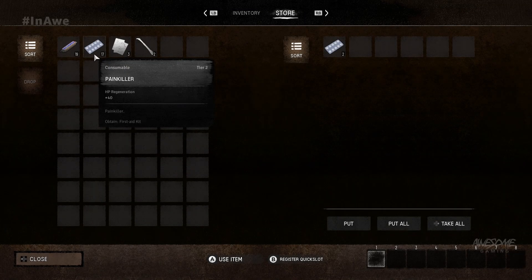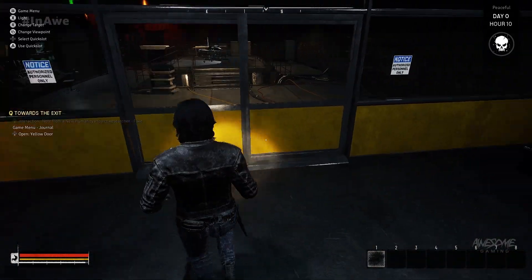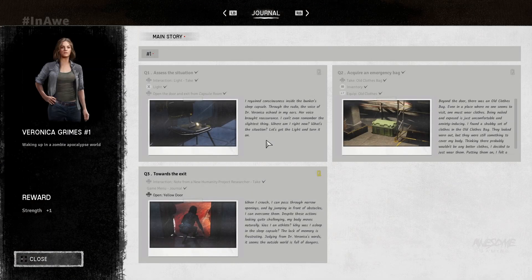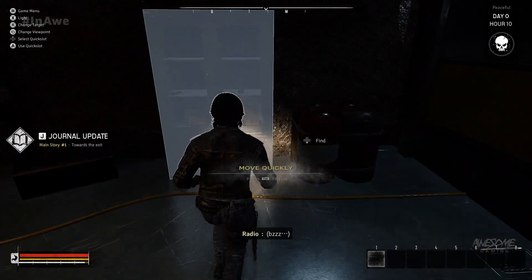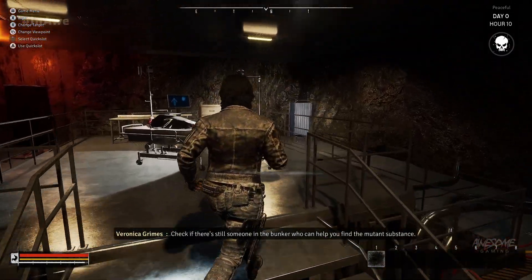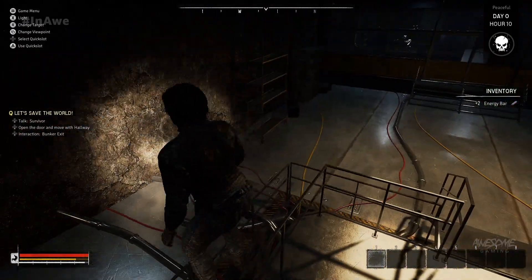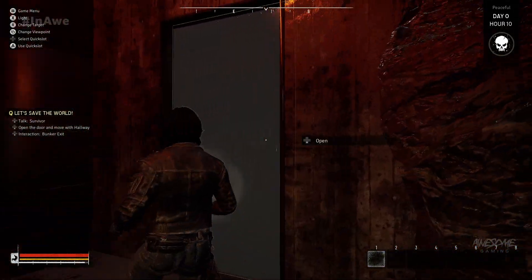I think this game could be a little easier on keyboard because you have shortcuts and it's easier to navigate. Let's check the journal. Open the yellow door — and we're good. The bunker we're in is the research facility where the New Humanity Project was conducted. Check if there's still someone in the bunker who can help find the mutant substance.